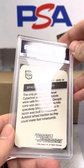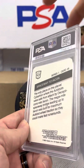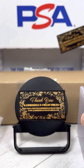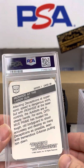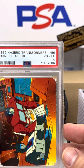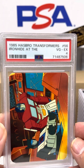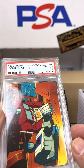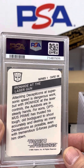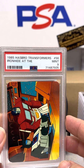All right guys, Spaceway to Iacon — PSA 10. That's a good start. Ironhide at the laser gun, VG PSA 4. I struggle to understand how we can fresh break those from a pack and get such a low grade. Here's another one — PSA 9. All right.